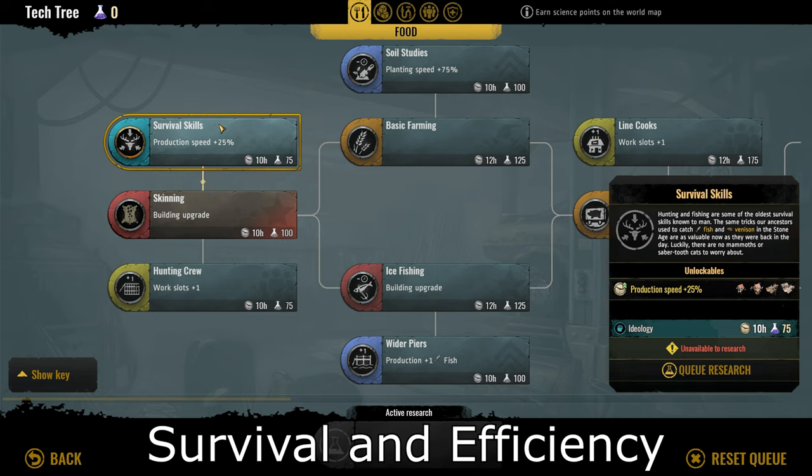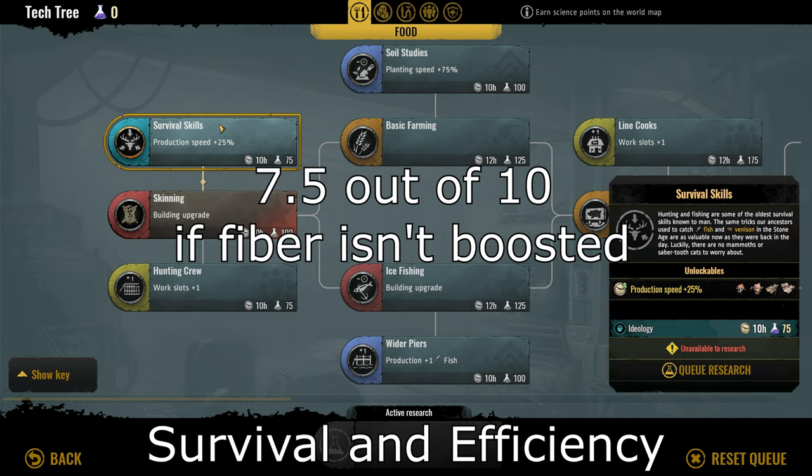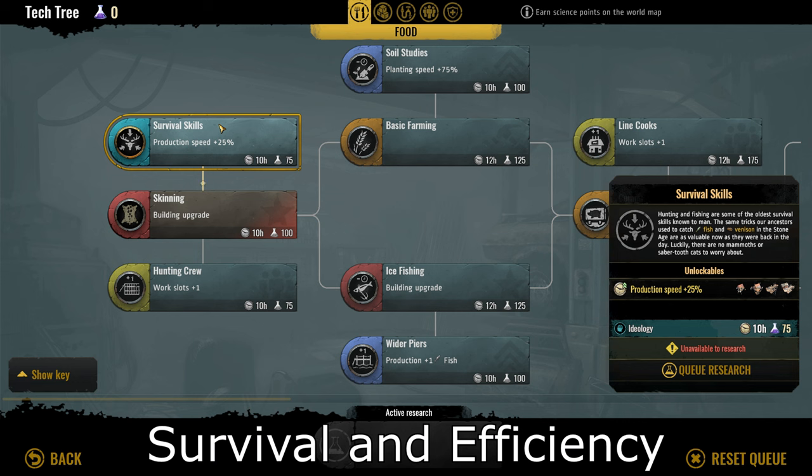I'm also curious if this helps with fiber production on the hunting cabin. If it does affect fiber production, I would say this is an 8 out of 10. If it doesn't, probably a 7 to 7.5. Either way, it's a solid choice for a tech.